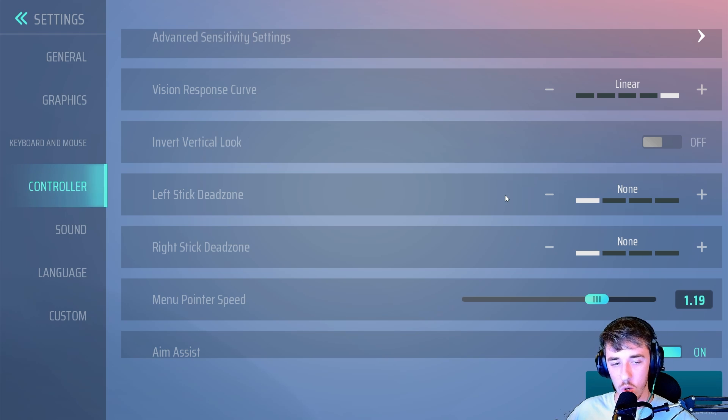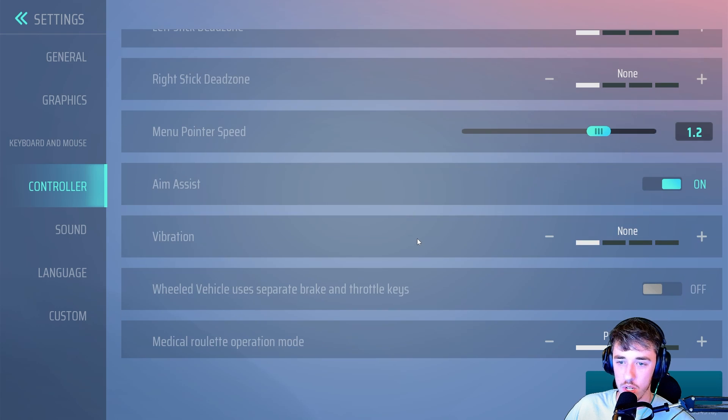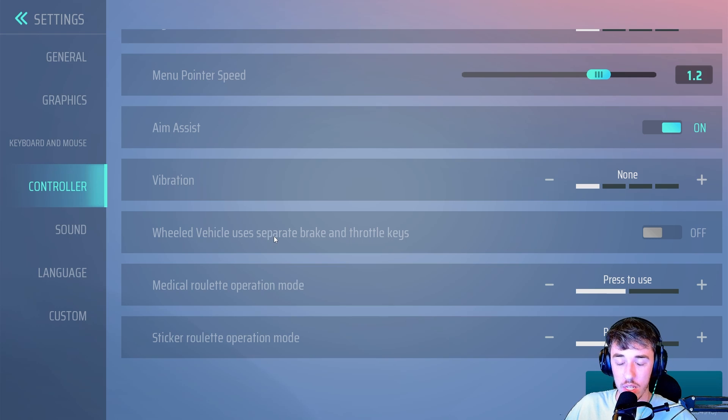I took my dead zones off — it's pretty good. But if you have an older controller, you might want to leave a little bit on your right stick. There's really not a reason to have a left stick dead zone since it's just for walking. If you have stick drift, put the right stick up to a small amount. Menu pointer speed is at 1.20. Vibration I have off — if you're getting competitive, that's one of the standard tips. Wheel vehicle uses separate brake and throttle keys — I just use the left stick to accelerate, but if you want triggers like a normal racing game, turn that on. Medical roulette and sticker roulette I have set to Press to Use.